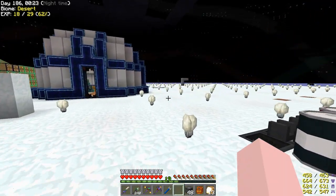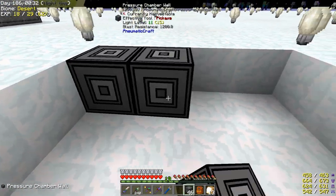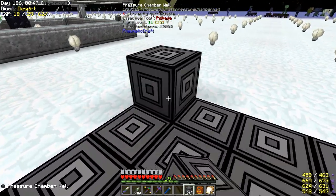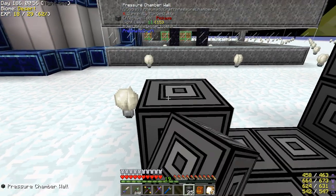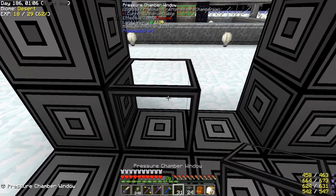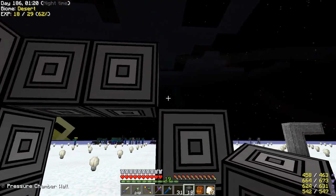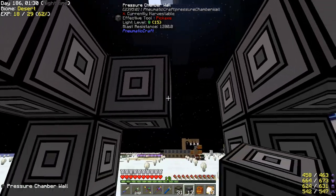Now let's go set up our pneumaticraft stuff. I'm going to make a 4x4 pressure chamber today. You can make a 3x3, 4x4, or 5x5. A 3x3 is faster to fill up but isn't as stable on its pressure - little changes can cause dramatic changes. A 4x4 is sort of middle of the road: more stable than the 3x3 and doesn't take as long to fill up as the 5x5. With the pressure I'm going to be putting out, a 5x5 would be easy, but I don't like waiting.